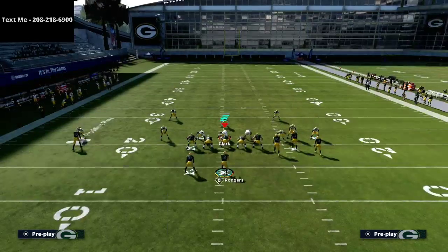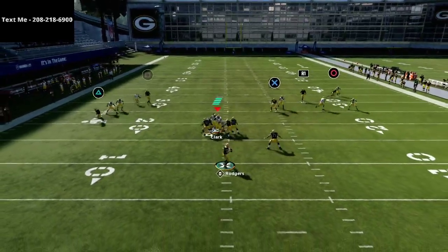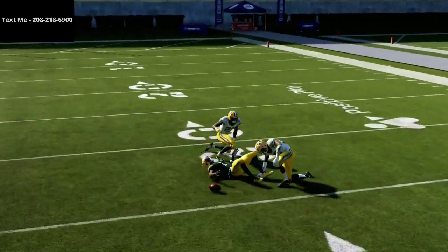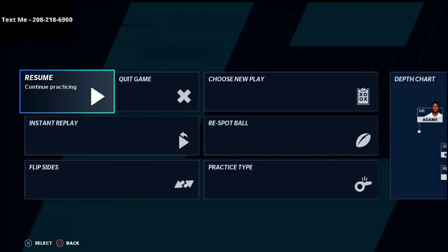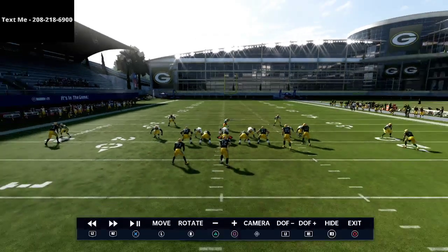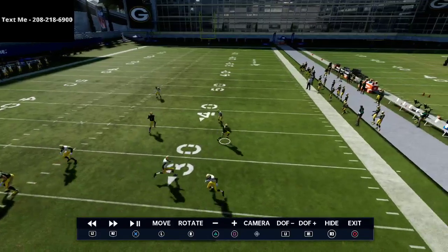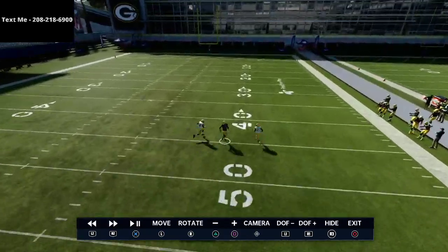You're going to see a lot more cover three. In my three-to-five wide defensive ebook we talk a lot about cover four match and cover three and how to use them. These outside thirds are super buffed — they're going to play stuff they did not use to play. Watch this little out route: he sits on it for just a second, squats on the out, then sees the vertical route, turns and runs vertical, and recovers onto the vertical receiver.